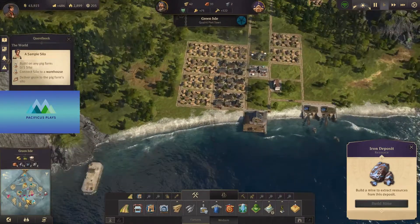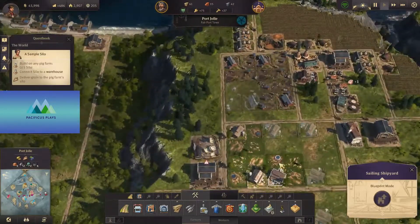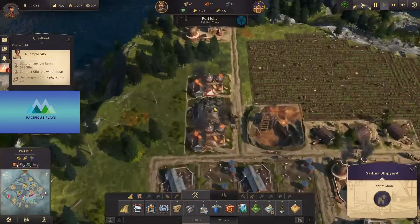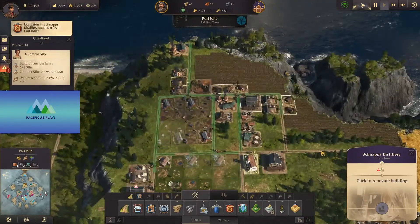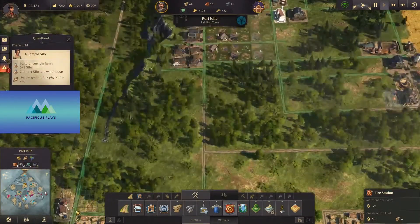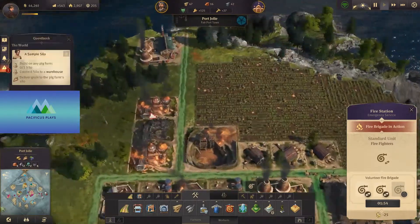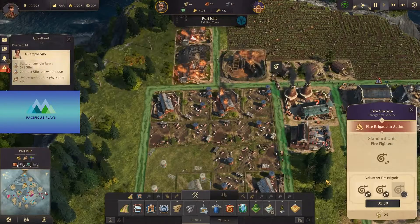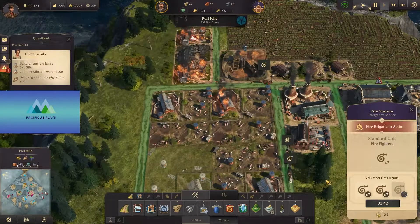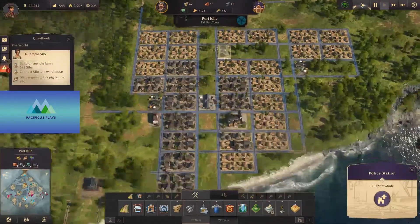Green Isle is producing a bunch of brick, same thing with Port Jolie. Now we do have enough to build that silo, but let's actually save up for that sailing shipyard — we do need another ship more than the silo. Oh no! Do we have a fire station out here? I could have sworn I built one. It's in range, I believe. There it is. Oh no, there's a big fire spreading here. Hopefully we'll be able to contain that soon. Police station — we're just going to save that brick.